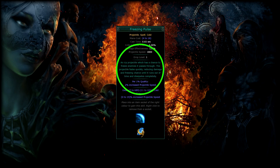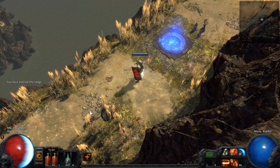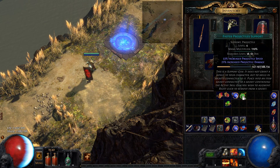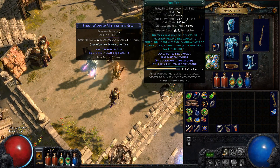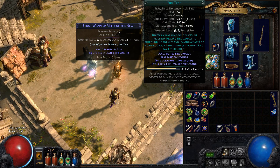When you read the skill text for Freezing Pulse, you can see that it decreases its damage the further away you hit enemies. This range can be increased with projectile speed, which can be found in the tree and on wands. What I just showed you was the active skill gem. In Path of Exile we have support gems as well, which you can use to link with the active gem.